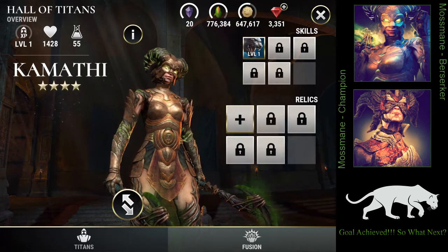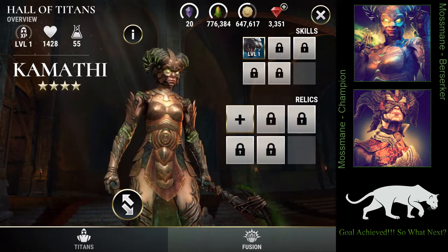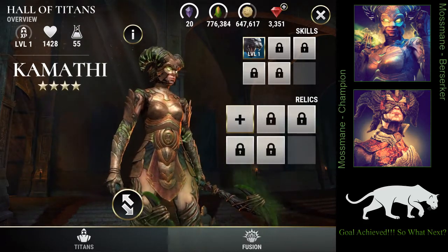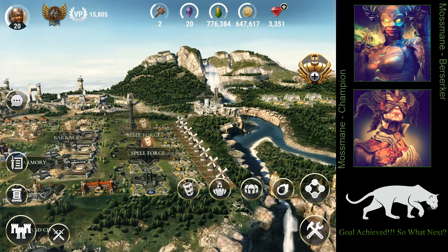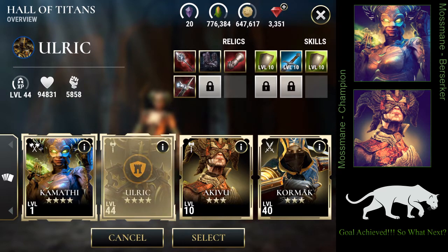I don't think it's worth unlocking all the relic slots and skill slots for her. I'm going to save her — once I unlock my other Titan Ulrich's fifth skill slot, I might use Kamati to unlock that slot. So she's going to be Titan food, unfortunately.